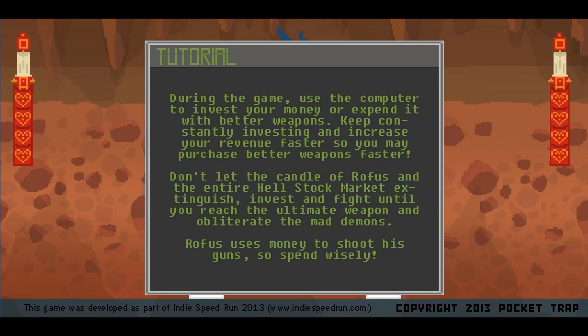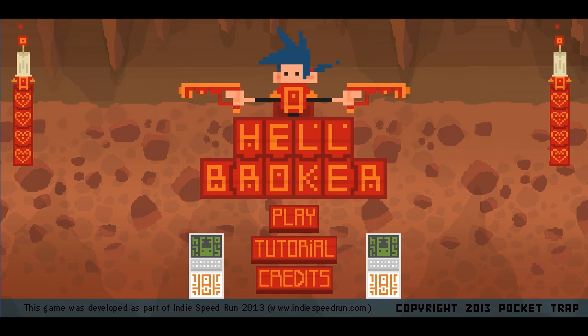During the game, use the computer to invest your money or spend it on better weapons. Keep constantly investing — increase your revenue faster so you may purchase better weapons faster. Don't let the candle of Rofus and the entire hell stock market extinguish. Invest and fight until you reach the ultimate weapon and obliterate the mad demons. Rofus uses money to shoot his gun, so spend wisely — that's the counterpoint here.